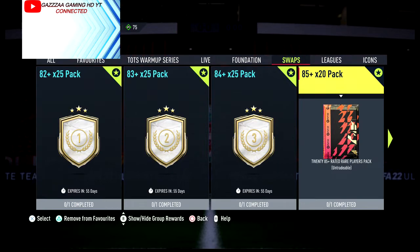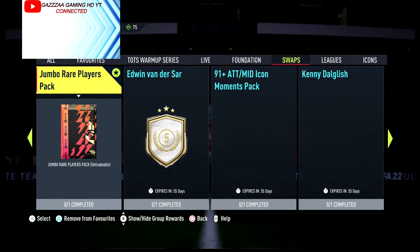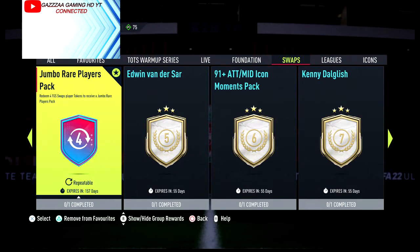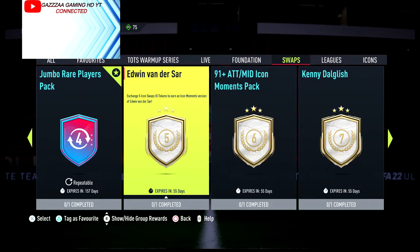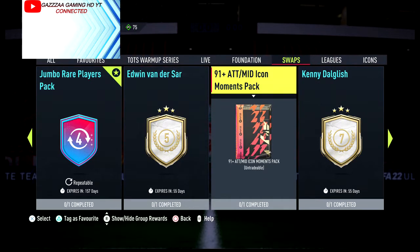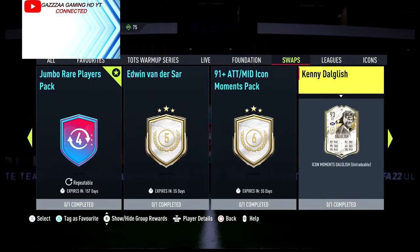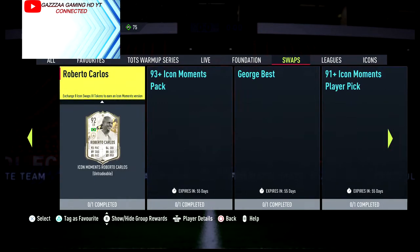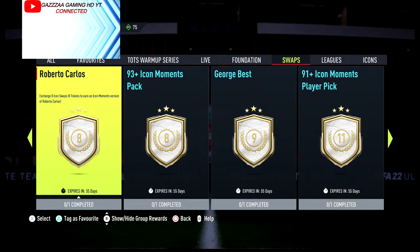The 85-rated 20-pack — that is new this round, I haven't seen that on any Icon Swaps — you need five tokens. Then you get the Fantastical player; you need five. The 91-plus attacking midfielder icon moments pack needs six. King Kenny needs seven. Roberto Carlos needs eight.